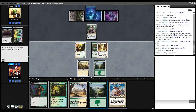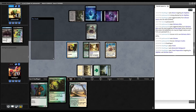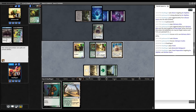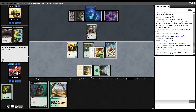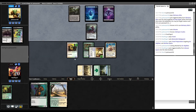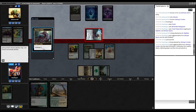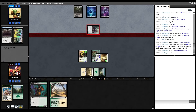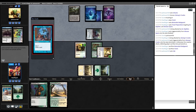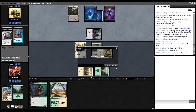We need permanents to sacrifice for when the Crusher attacks, so we play Forest, Benevolent Bodyguard, and Travel Preparations on Skyfisher. We can present lethal next turn if we do this right. We attack with the Skyfisher and get in for six. We can flashback Travel Prep and get lethal next turn as long as we keep the Skyfisher around — we need two lands for the flashback. Opponent attacks with the Crusher — we sacrifice Benevolent Bodyguard and a Forest, taking eight to the face. Opponent has Opt but Agony Warp doesn't do it. They play an Island — two cards in hand. They scoop. Woo! Let's go to sideboards.